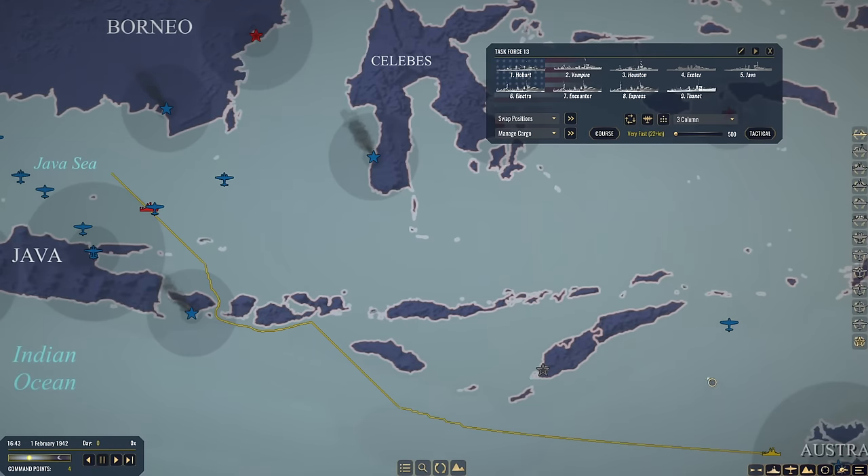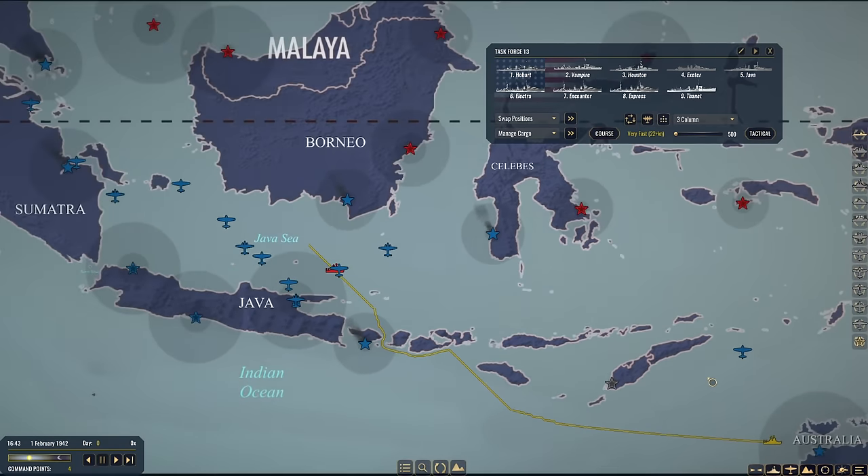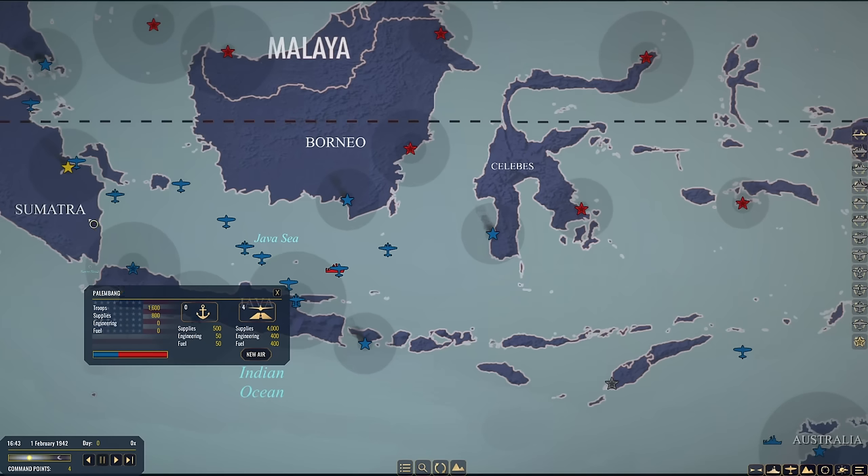Down here in Australia we have our task force on the way — Task Force A, which consists of five destroyers, three heavy cruisers, and one light cruiser. They are also loaded up with troops and supply. Objective number one is probably going to be unloading all of the supply at Palembang, and maybe saving some for Singapore. The situation at Singapore looks okay for the time being. We'll see how that lasts.